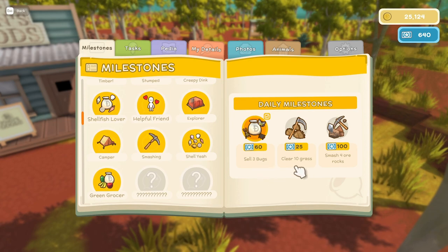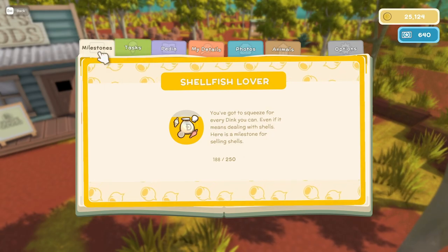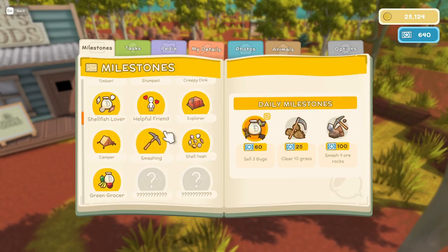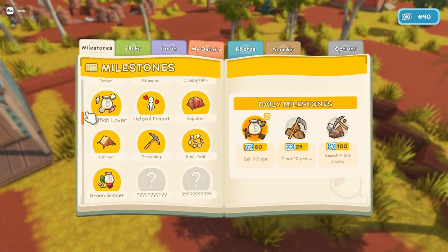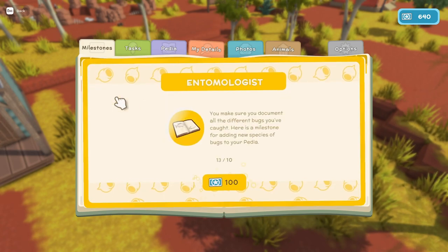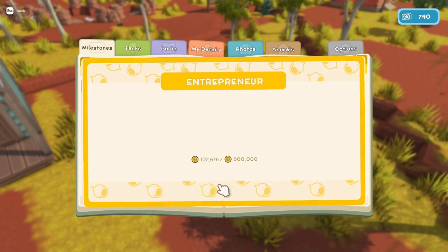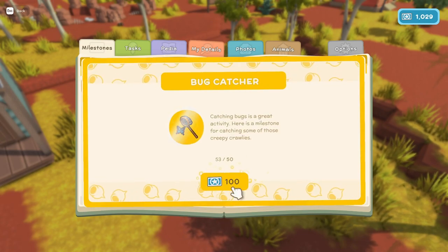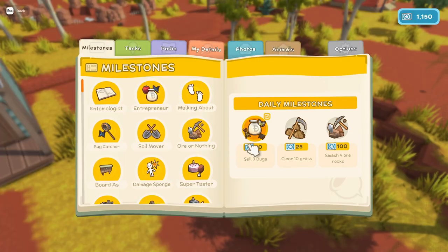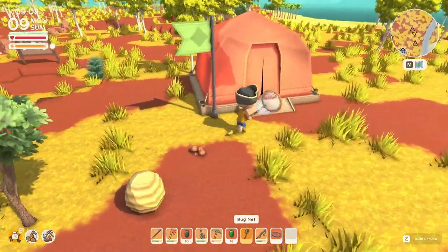Sell three bugs, clear ten grass — we don't have a scythe yet, maybe I should buy one of those. Make sure you document all the different bugs. We've sold a hundred thousand dollars worth of stuff now. Back up to a thousand permit points, so we'll see if there's anything fun to buy.